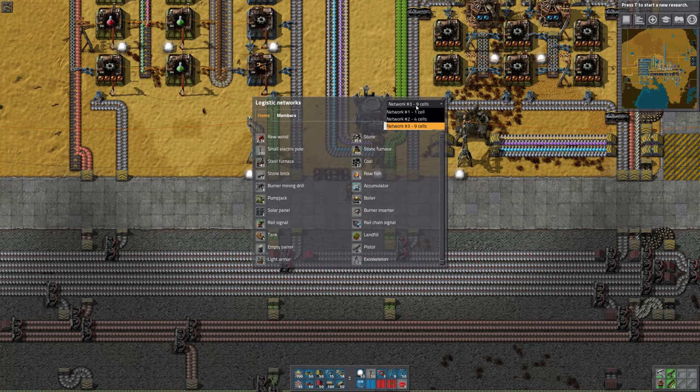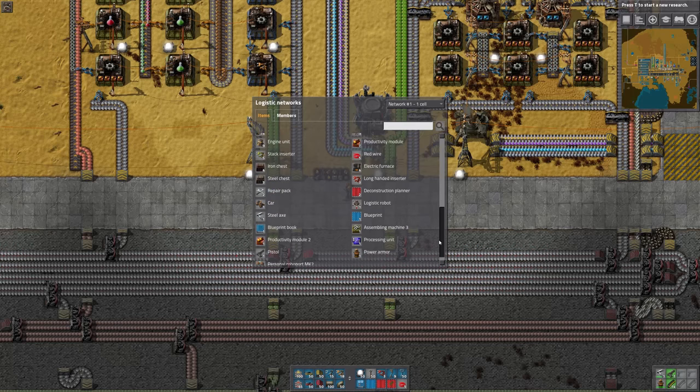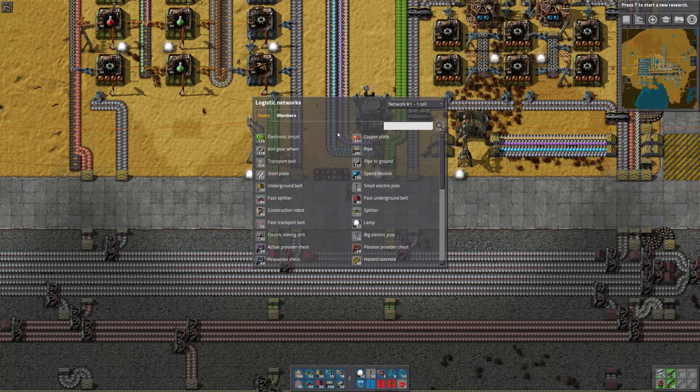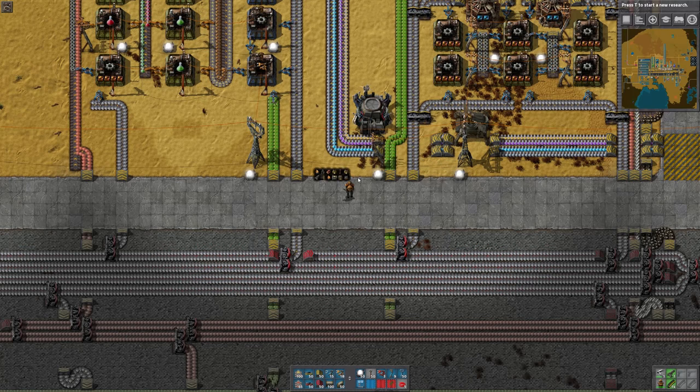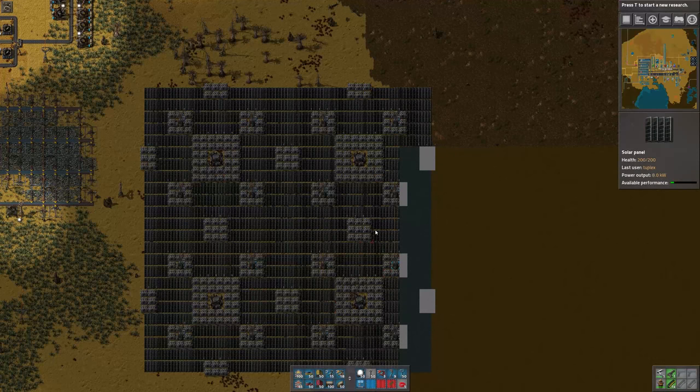You can look at the different networks up here. Unfortunately, you can't rename the networks, which sometimes makes it hard to identify which is which. Network three is the one here in the main base. Network one is me — because I have personal roboports, I count as a network. And then network two doesn't have any items in it; that's just a solar array that I have over here that has some roboports in it.